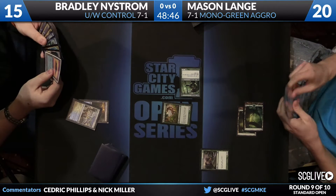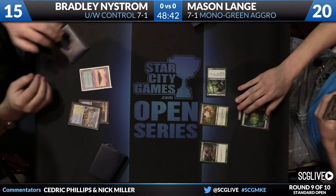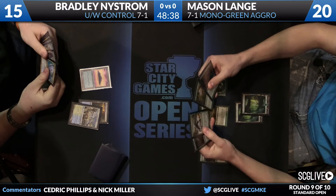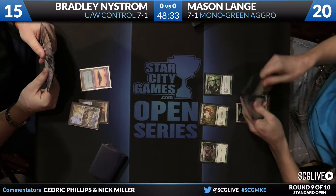Patrick Sullivan dubbed it the poor man's Rubble Mage. Well, he's not wrong because that's exactly what it is. Mason's board right now: he has a Courser of Kruphix — or, a Colonial Tusker, a Brushstrider, and an Elvish Mystic. He's definitely attacking.